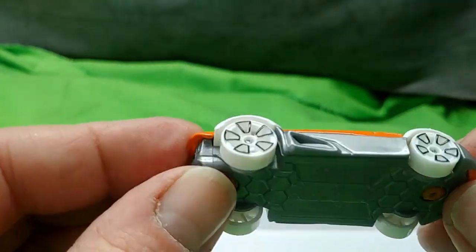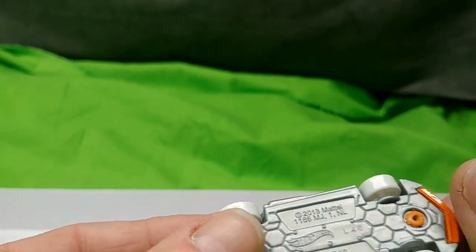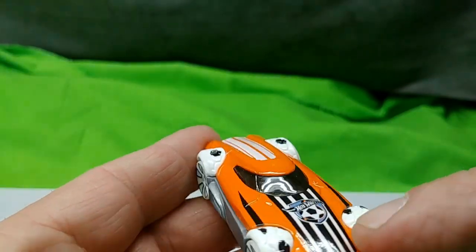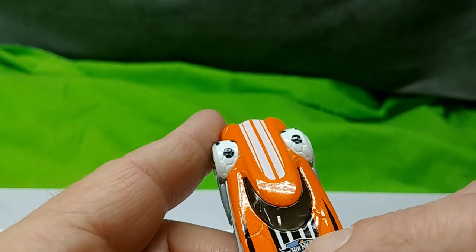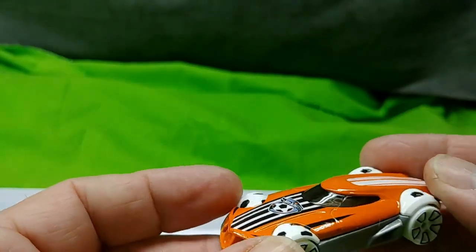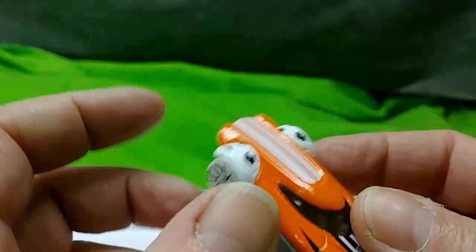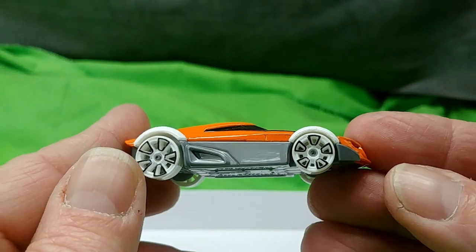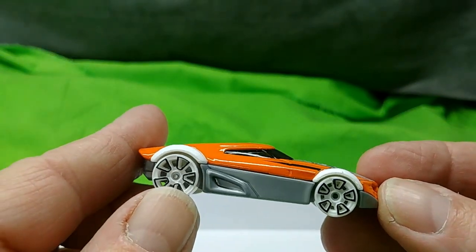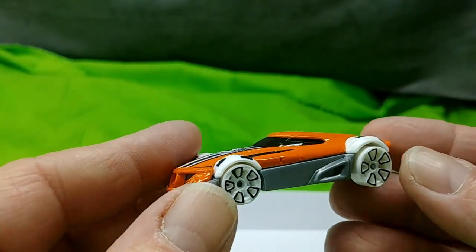This looks like it will be a wicked track car. I don't know what the name of this vehicle is — it's got these soccer ball fender covers. Not a big fan of any sports-themed anything, so I don't buy the Hot Wheels sports cars when I see them — the ones that say 'sports' with a basketball or football on them. That's not for me.